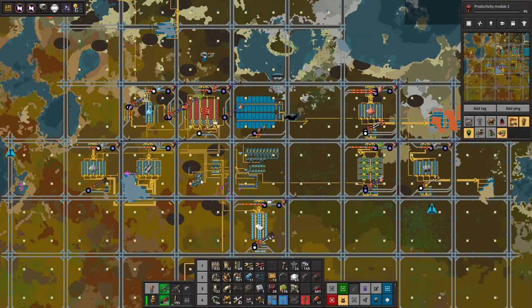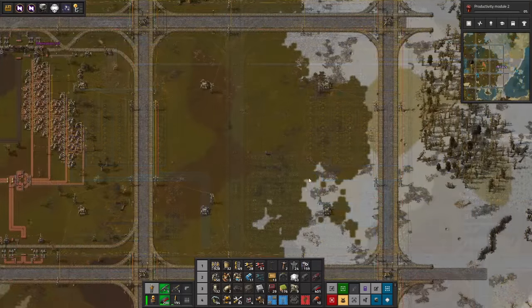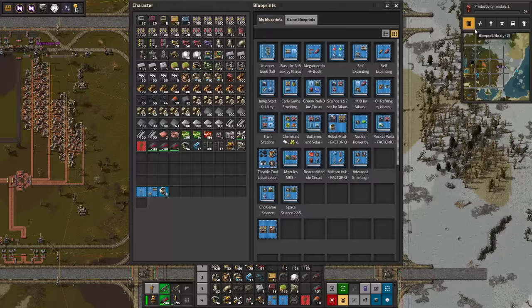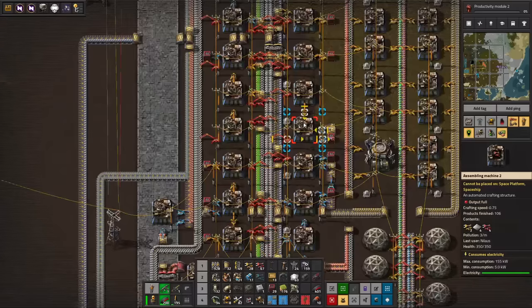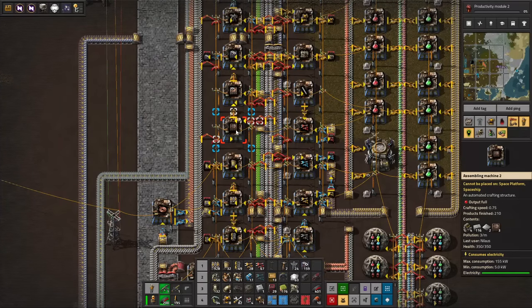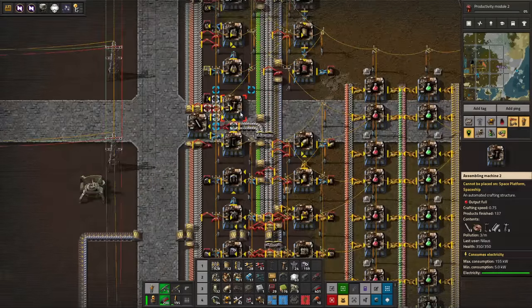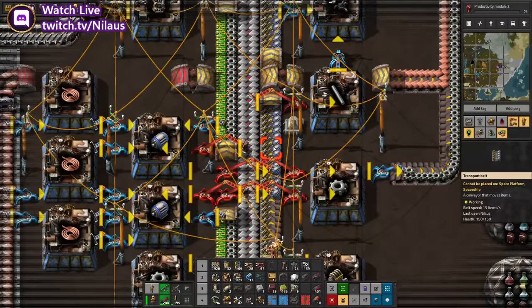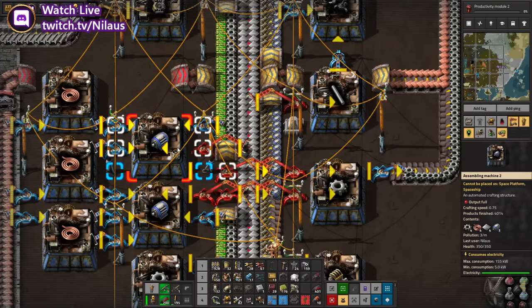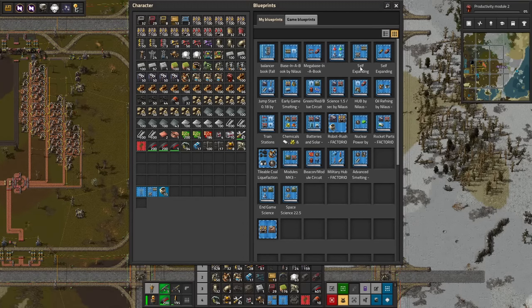The miner requires another miner, the inserter requires another inserter — you get the point. On top of that, we also have the single engine and electric engines that we also need to do. So generally the hubs don't work. They just make us sad. What we will do is take the most important ones — the ones with belts and inserters — and build them. I'm going to build it down here.